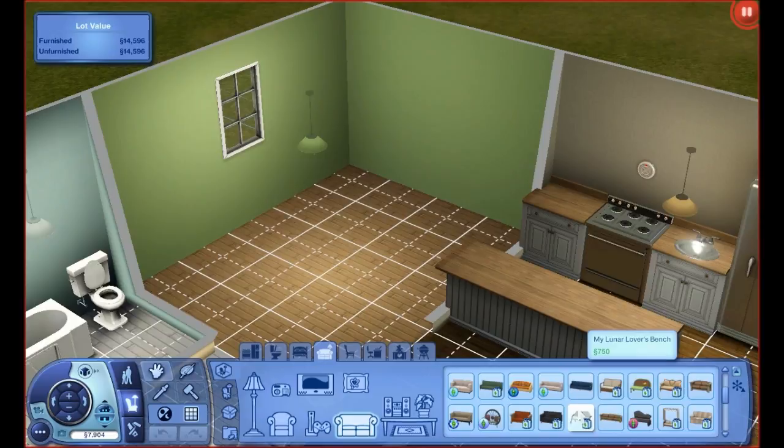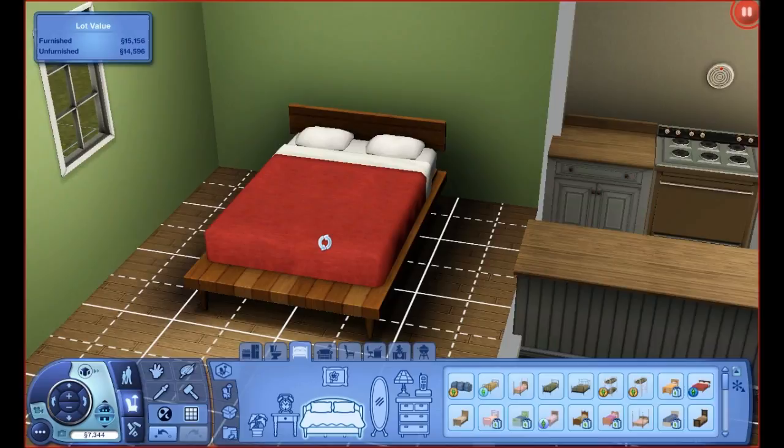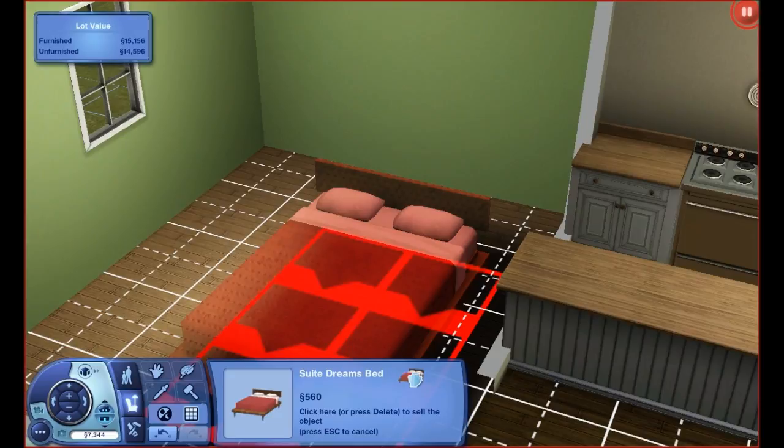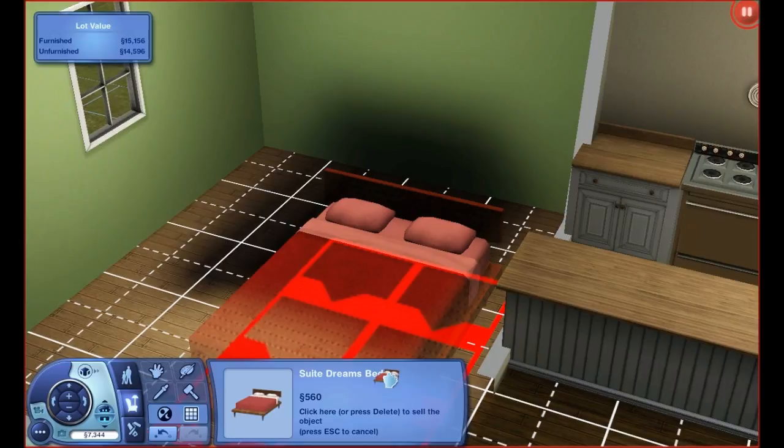We're going to go into buy mode and look at the beds. There are two beds that came with this game. This first one here is more of a cheaper bed, and it's actually my favorite of the two. What I find awesome about this bed is it gives you seven energy for 560 Simoleons - are you kidding me?